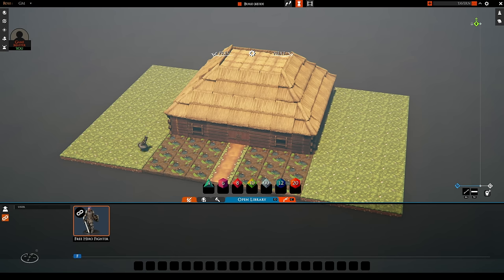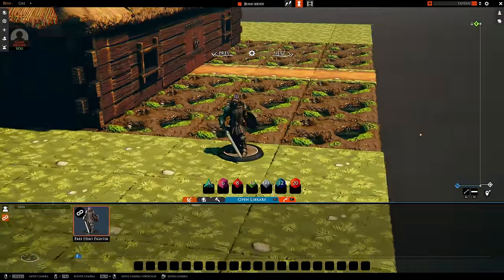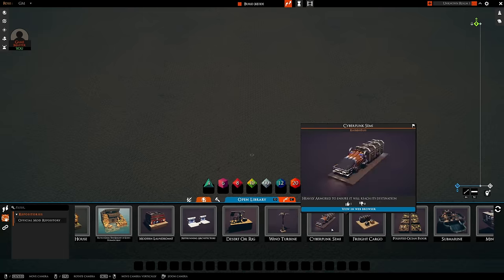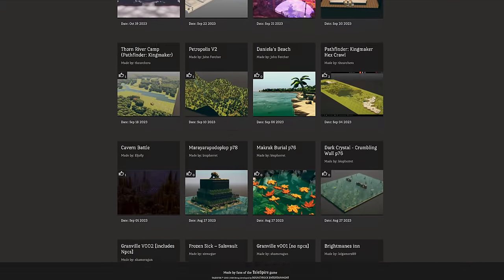There's also Hero Forge integration so you can make your own minis and easily bring them in. The second major strength is the community — Talespire has been very well received and a passionate community has been built around it, meaning there are a ton of community-made maps available. After a recent update it's now possible to share and search for maps directly in Talespire, and there are also large repositories on Tales Tavern and Tales Bazaar.